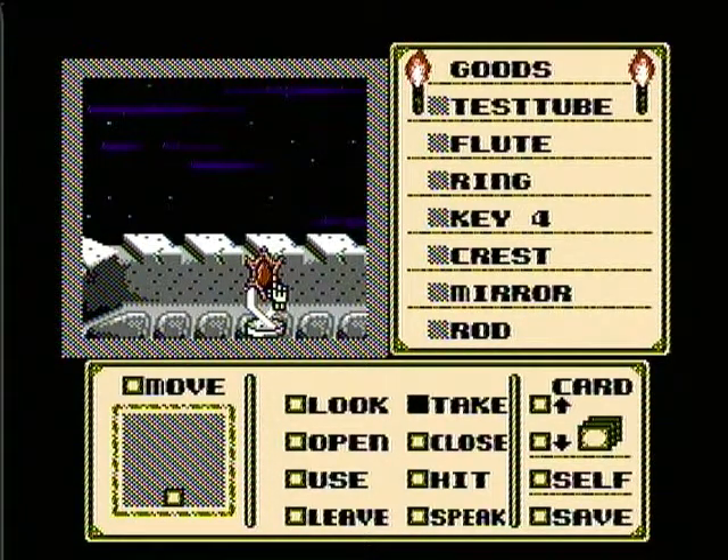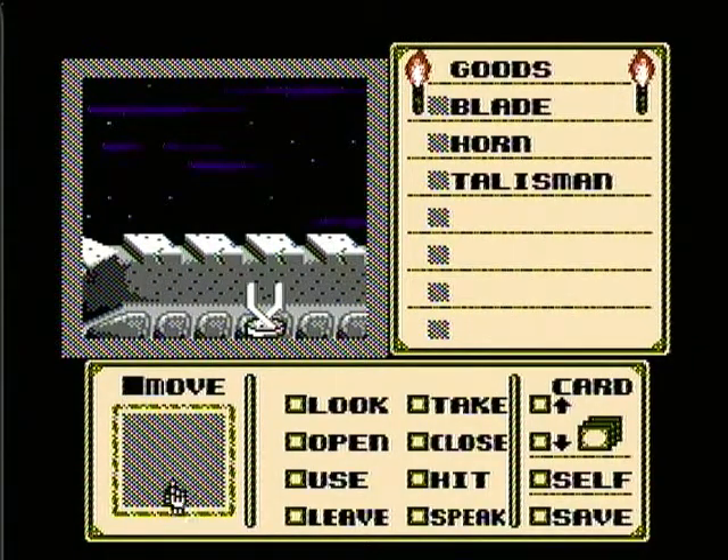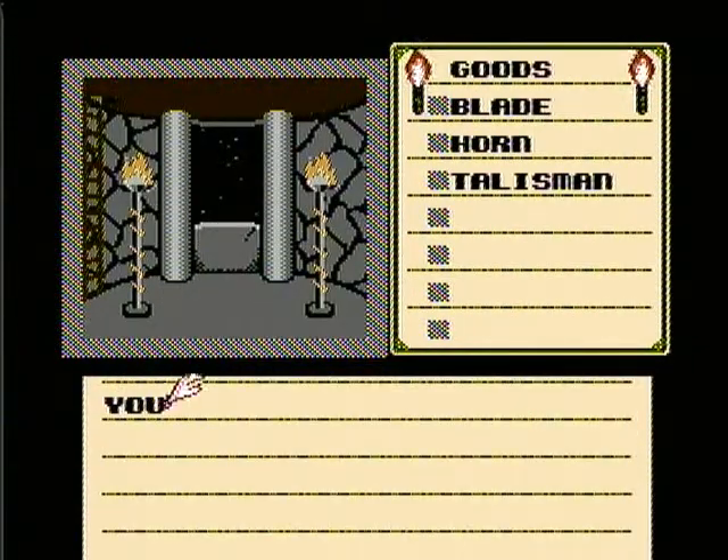Now that the wyvern is gone, we can take this talisman and we're done here. So we can move back to the banquet hall.